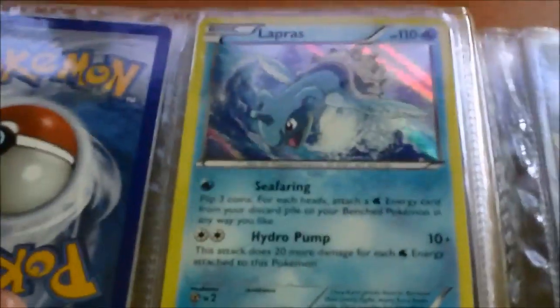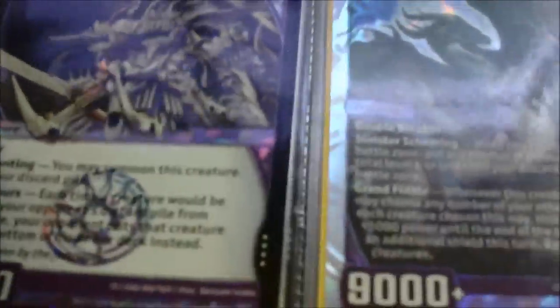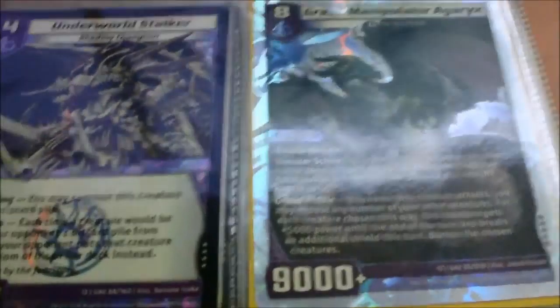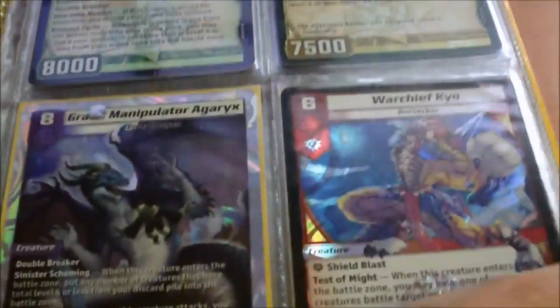Lapras Holo from XY — that's two dollars. And now we have some Kaijudo Holographic cards. Very Rares are five dollars, and Super Rares are seven dollars. So these two are seven, and these two are five. This one is seven, and all of these are five. All of these are from Quest for the Gauntlet.